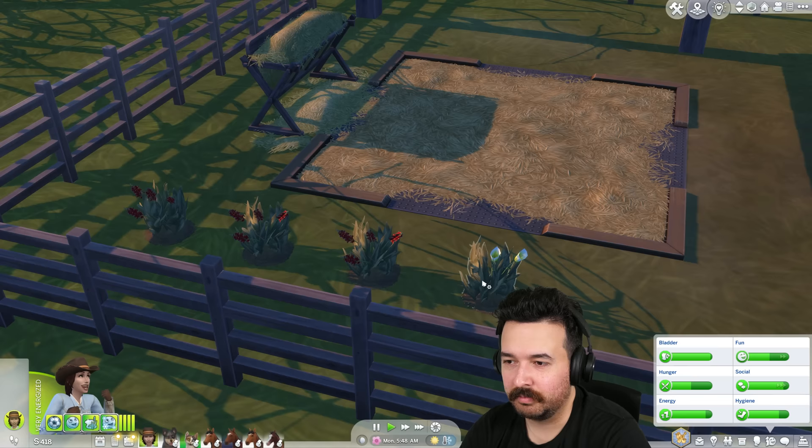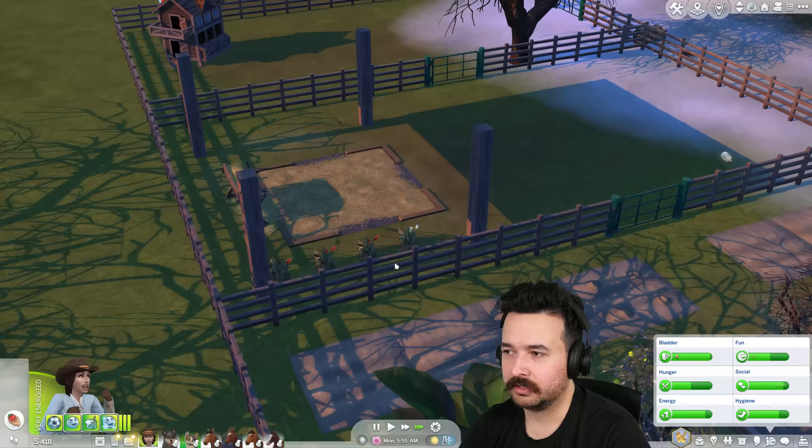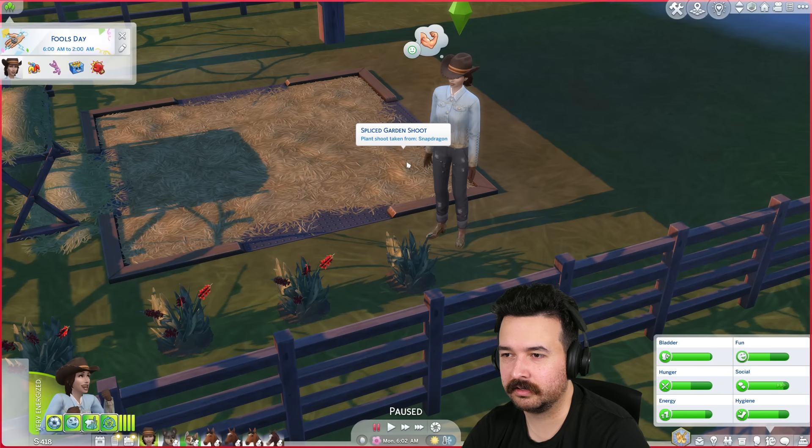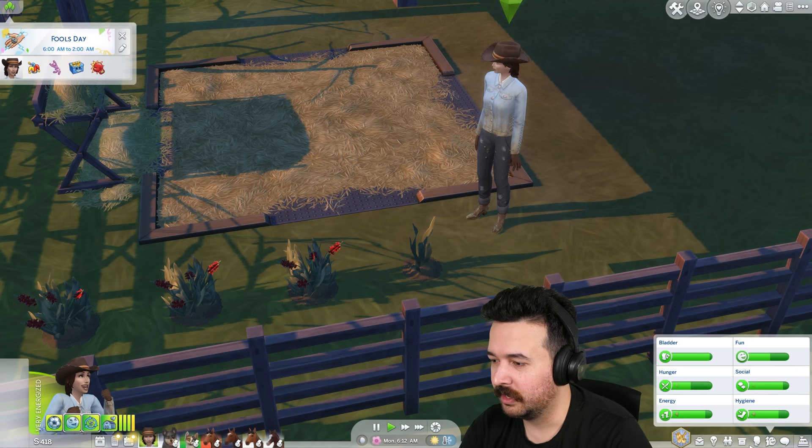Orchid! This is the one that gives us orchid. We have more lilies — let me go harvest lilies. We're trying to get orchids so we can make the vitality nectar. This is a Snapdragon — I'm going to graft that onto this lily plant. There we go, so now this one should also give us a chance to get orchid.